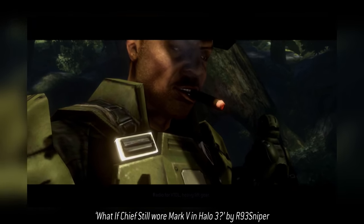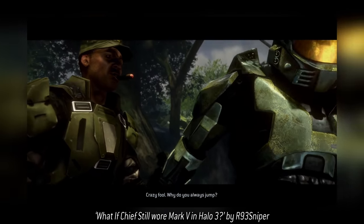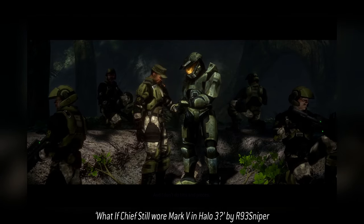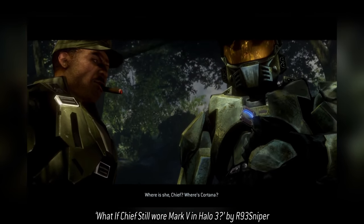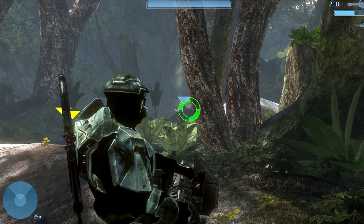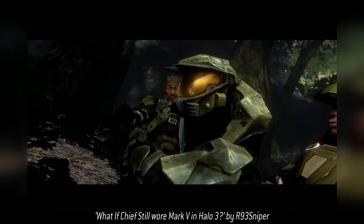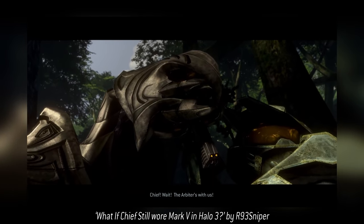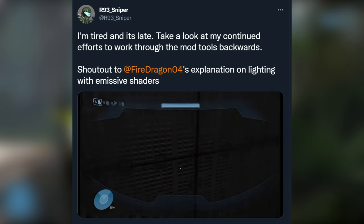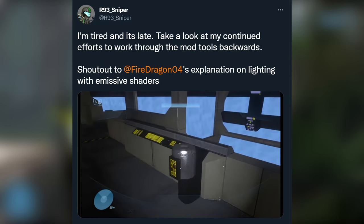Next up, we have an insanely cool what-if mod by R93 Sniper. He's ported over Combat Evolved Mark V and given it to Chief, and it is almost impossible to tell that this armor was made in 2001. Whether he did something when he ported it or Halo 3's lighting engine is just this god tier, it looks incredible — there is no way you can tell me this armor looks 20 years old. I love Halo 3's Mark V helmet, but you can never top the original. Combat Evolved Mark V is the GOAT. And this cool port is only the tip of his modding project iceberg — he's also working on porting over the Halo Combat Evolved campaign to Halo 3's engine, essentially making a Halo Combat Evolved remake slash remaster in Halo 3. This is definitely one to keep an eye on.